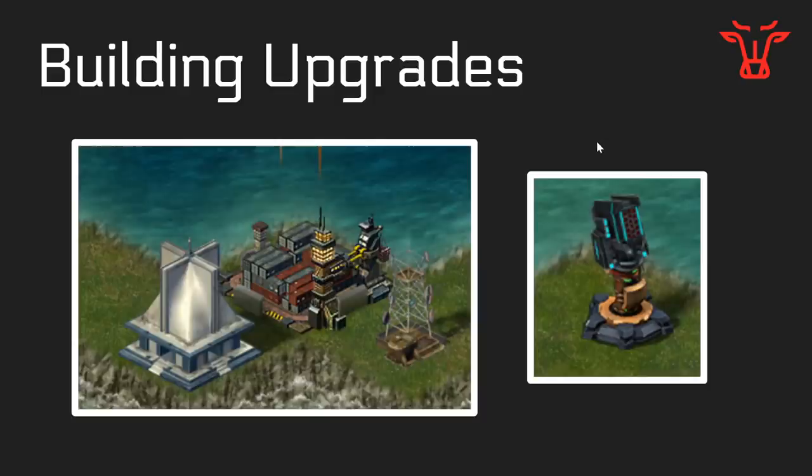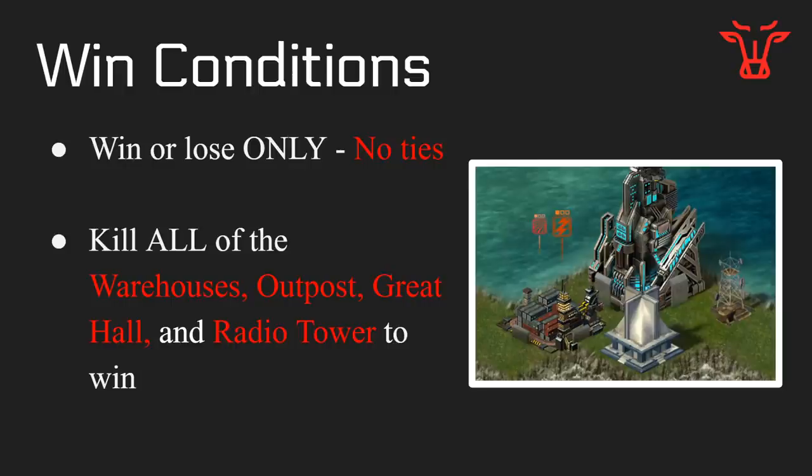The Rules of Engagement update is going to change the way our buildings and bases work. To start, they're giving us upgrades to various buildings. Upgrading turrets should increase the base power available for that specific turret, which doesn't do a whole lot without increasing the overall base power. They're also giving us upgrades to the Warehouse, Great Hall, and Radio Tower, which are going to be classified as key buildings — so they're no longer knocked over by a stiff breeze. What are key buildings? Key buildings have to do with win conditions.